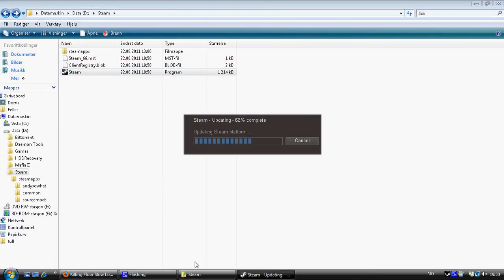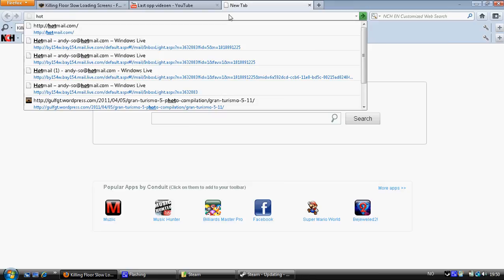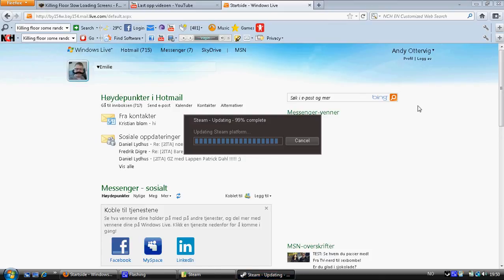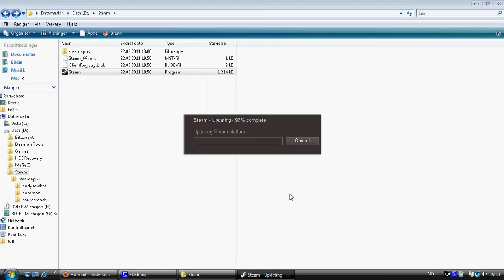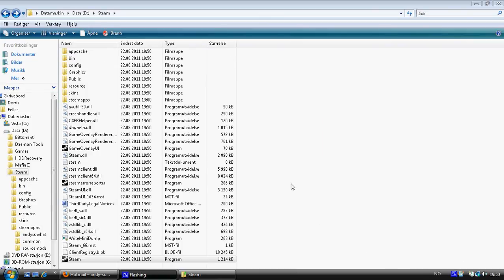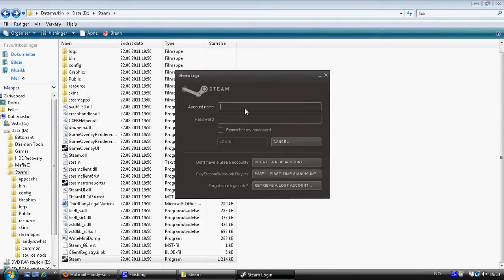When Steam starts, the whole history will be deleted and nothing will be saved, so you will have to enter your password. It's updating. Just wait a second for it to finish downloading. There — all my files are back and I can log in to my existing account.